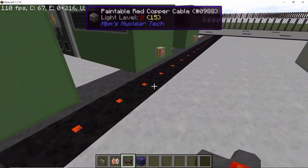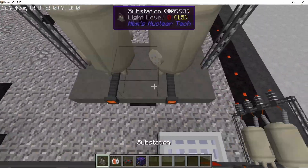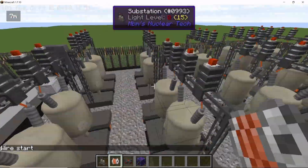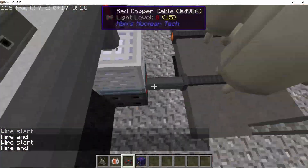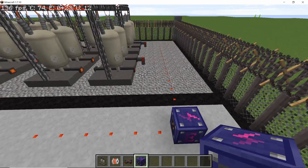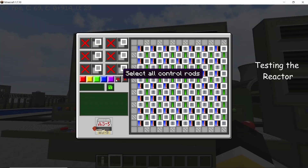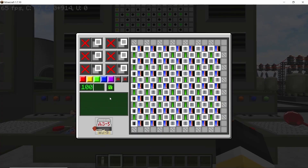The last part is connecting the power output of all the turbines. I'm using five rows of substations divided into two parts using capacitors, and then they will be connected at the end to give the final power output. To test the reactor, pull out all of the control rods by 100 percent.